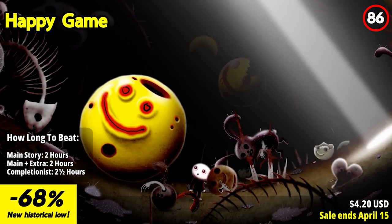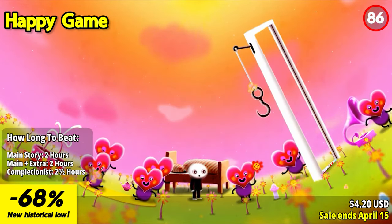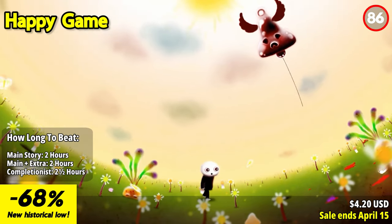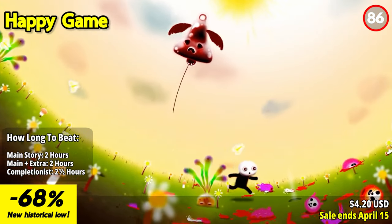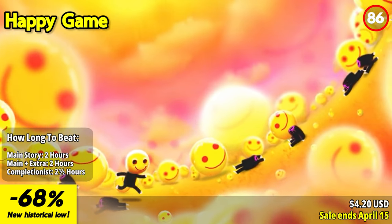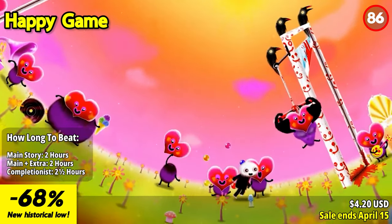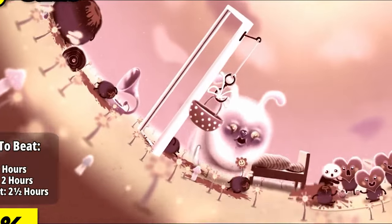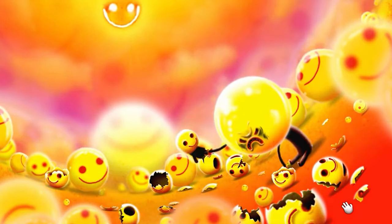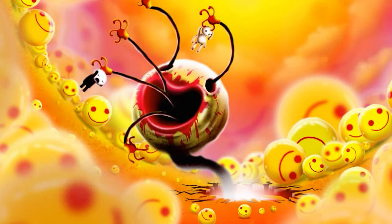Happy Game takes players on a dark and twisted journey into a surreal nightmare, offering a unique and unsettling experience. One of the standout features is its unsettling atmosphere — the game's eerie visuals and haunting sound design create a sense of unease and keep you on the edge throughout your playthrough. The art style blends innocence and horror, adding to the game's distinct and unsettling charm. The gameplay mechanics are cleverly designed, offering a mix of puzzles and psychological challenges. You'll need to navigate disturbing environments and solve mind-bending puzzles, all while being immersed in a nightmarish world that constantly surprises and shocks.